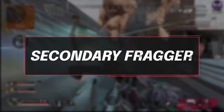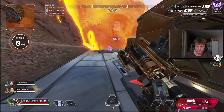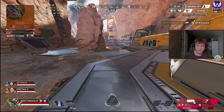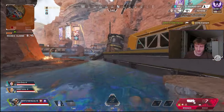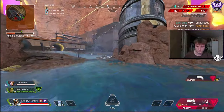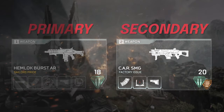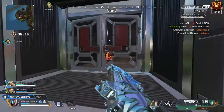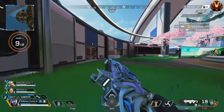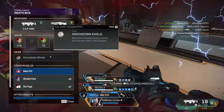That covers the Entry Fragger position, so let's move into the Secondary Fragger. Like the name suggests, this is the second one into the fight. The Secondary Fragger is usually aggressive as well — either backing up the Entry Fragger, getting some information out, or taking hard off-angles to get some initial damage, allowing the Entry Fragger to get into position and then pushing up with them. Because you're going to be in a multitude of different situations as a Secondary Fragger, the recommended loadout is going to be a Hemlock and a CAR. The CAR has kind of taken the throne as the top spray SMG after the R99 nerfs, and it is very versatile — it doesn't matter if you find a heavy mag or a light mag, because you can use both on the CAR.